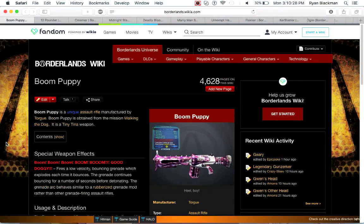Another bad assault rifle by Torgue is the Boom Puppy, obtained from Tiny Tina's Campaign of Carnage DLC. It fires bouncing grenades that explode every time it bounces at a high ammo cost. Essentially this is an assault rifle that, instead of shooting bullets or gyrojets, fires rubberized grenades. It's a real pain to aim and get to hit properly. I would not recommend using it, unless you really want to hold onto it just for the cool skin.